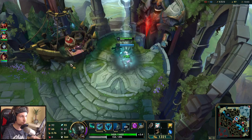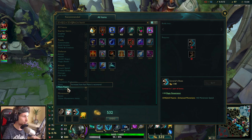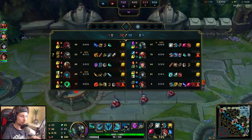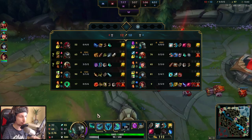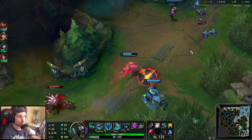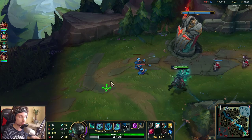Our next item is Rylai's Crystal Scepter. This item allows us to basically one-shot anyone we want. As soon as we proc the passive, we get an infinite slow — all we have to do is chase them down and get a free kill. That's why Rylai's Crystal Scepter is so overpowered on Mordekaiser.